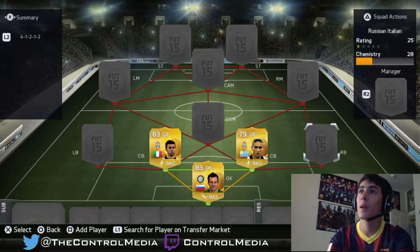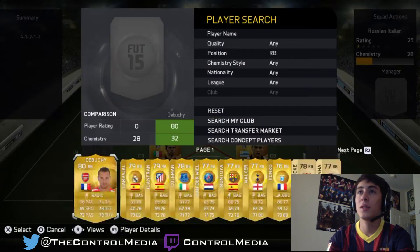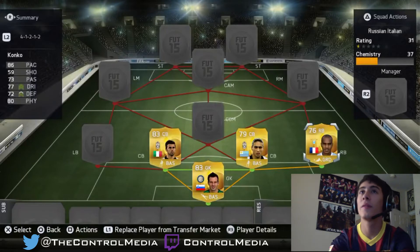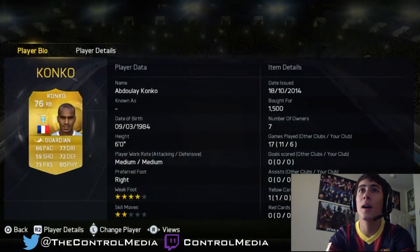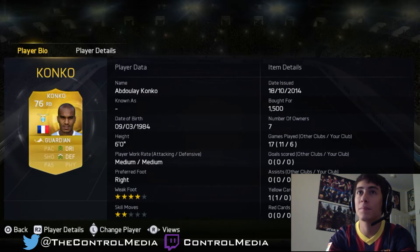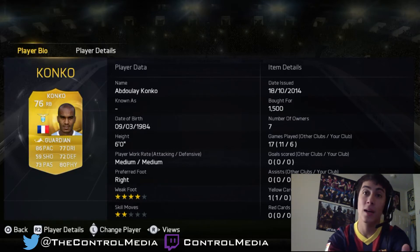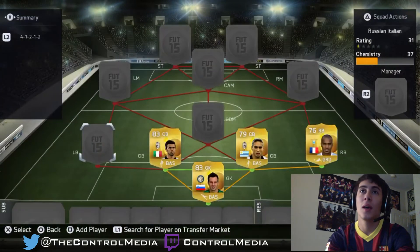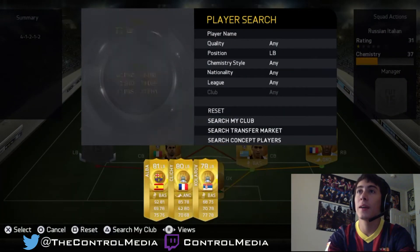On the right back position for the Serie A link-up, we have Kanko from Lazio. He's got amazing pace which is awesome, medium-medium work rate, but he's very solid and very strong as well. Definitely worth considering if you guys haven't tried him out.